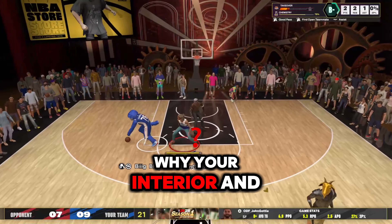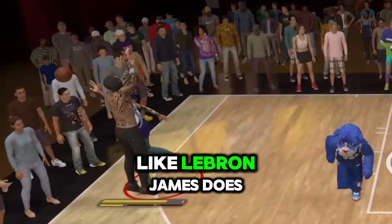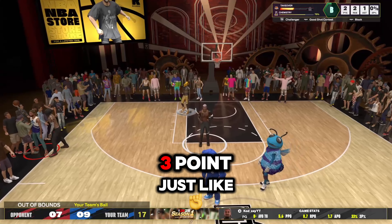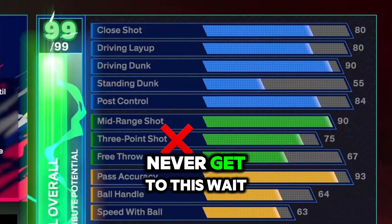People ask me all the time why your interior and your perimeter defense is so high. That's because, you know, like LeBron James does, he does protect that three-point just like the GOAT. Look at me making this block — you'll be able to do that too with this build.